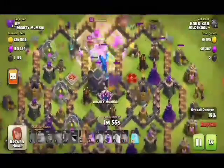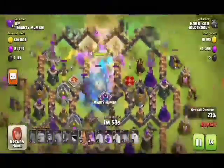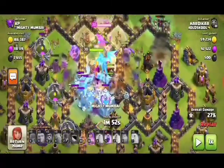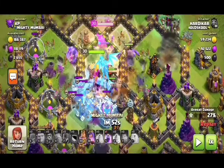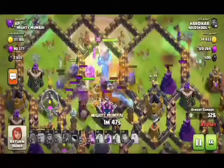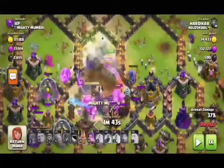The witches are doing their work on the side part of the base, and here one freeze is left on that CC. So we can easily clear that electro dragon, and the queen is doing her work.